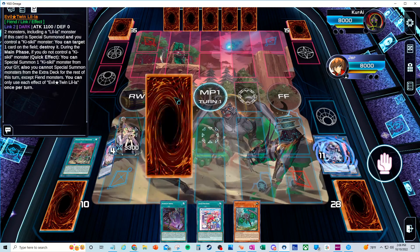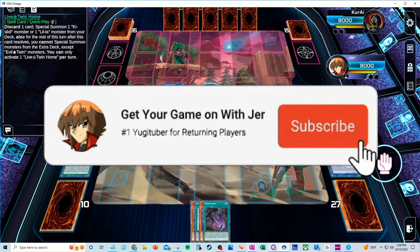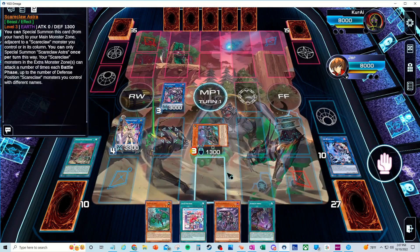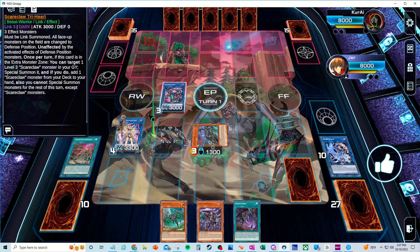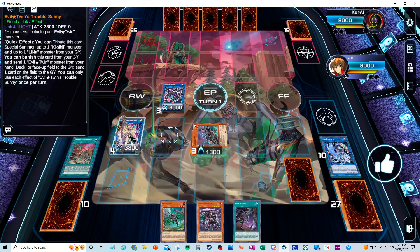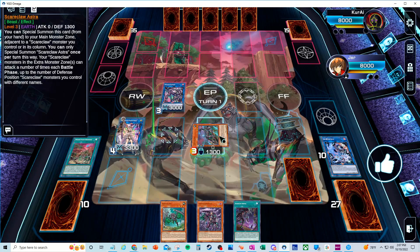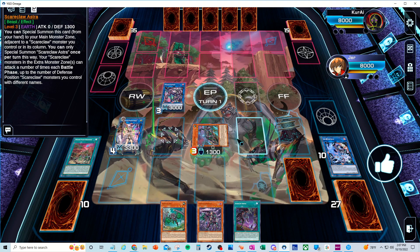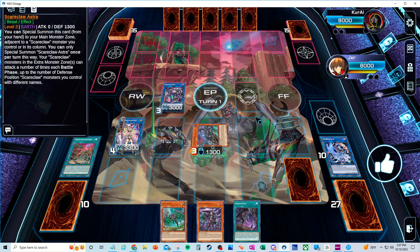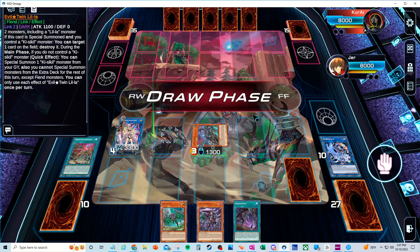We're going to end on Try Heart and Trouble Sunny — this is the perfect combo, what you're really aiming for. Try Heart in the extra monster zone, and Trouble Sunny needs to be in the far left if you get her out, because your Scareclaw monsters have to special summon adjacent. This way you have the maximum zones for Scareclaw, so if you want to special summon another three Scareclaws on the field you have the ability to do that.